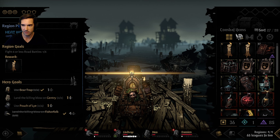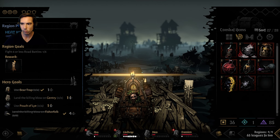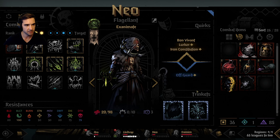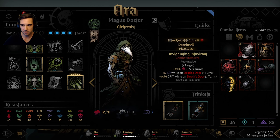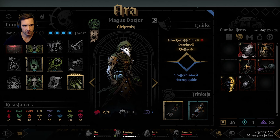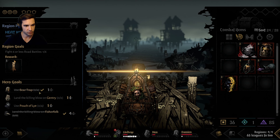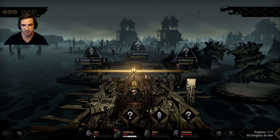Use Pouch of Lye - I think I have one. Oh no, I threw it away. Crazy battle, good stuff. Let's give him this and use the Bear Trap. We're doing all of our goals here - fantastic, getting all those. Wait - should I change trinkets? Turn Start 50% to get a Taunt versus Gain on Hit 50% - the second is better I think.